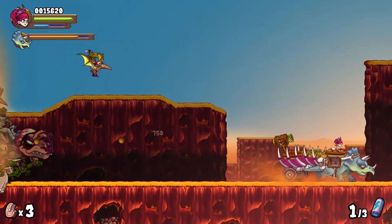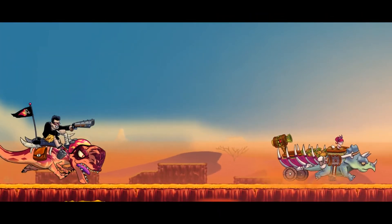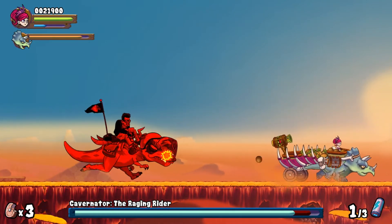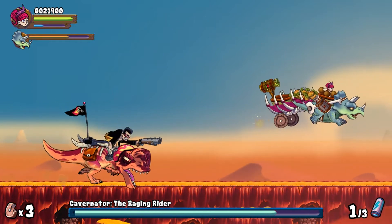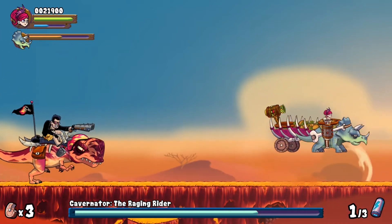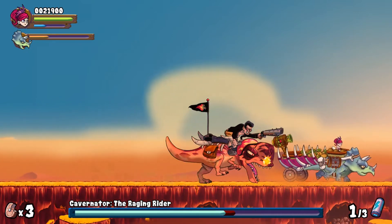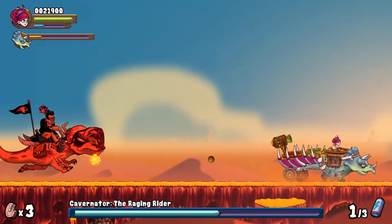Is that a prehistoric bus stop? Just typical — you wait for one and about 15 come at once. Boss time! Who is that dude — he's got a shotgun! Caveinator, the Raging Rider. Now I understand why his design is like that. Did we just jump to the missile? I think we did. Get back, Caveinator! The jump is very delayed on this triceratops. I think we're going to die before finishing off the Caveinator.